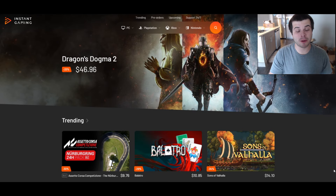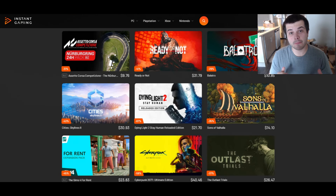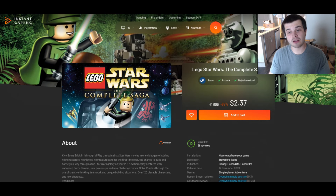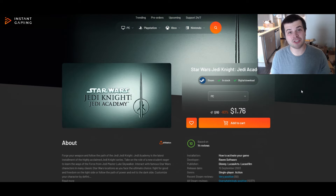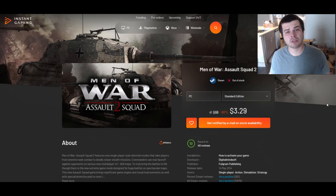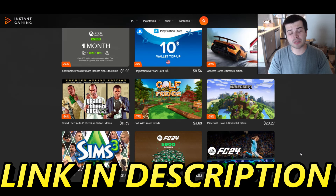Huge thank you to Instant Gaming for sponsoring this video. They have literally the best deals in gaming. Lego Star Wars for $2, Star Wars Battlefront 2 for $9, Jedi Knight Jedi Academy for $1.70, and Men of War Assault Squad 2 for $3. Extremely popular games can be up to 99% off. Link in the description below. Thank you to Instant Gaming for sponsoring the channel.